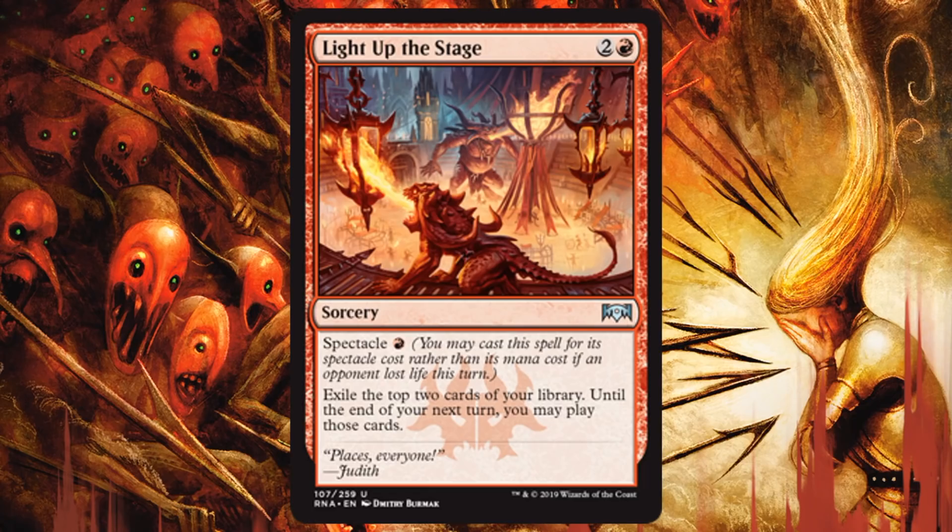Let's move on to the red watermarked Rakdos cards. Light Up the Stage — one of the things I said earlier: Rakdos aggro decks sometimes run out of gas. This is a way to prevent that, and it has a Spectacle cost of just 1 red, which will be relevant many times. Especially with this spell, the Spectacle cost will be nice in the middle portion of the game because it will free up your mana to play some of the exiled cards. Later in the game, even if I can't pull off the Spectacle, 3 mana might not be back-breaking either. You want to see as many cards as possible so you don't run out of gas or hit too many lands.